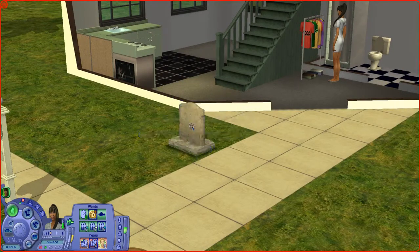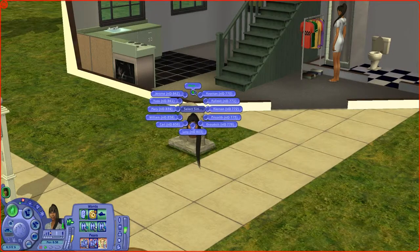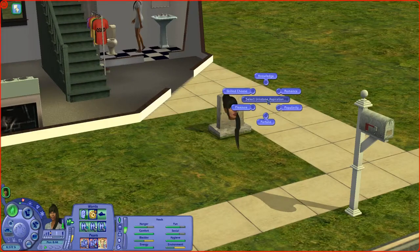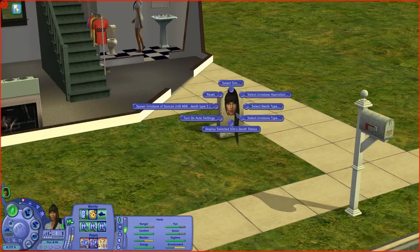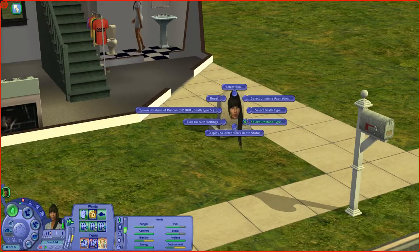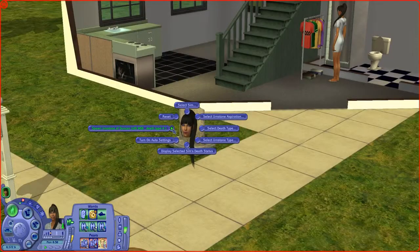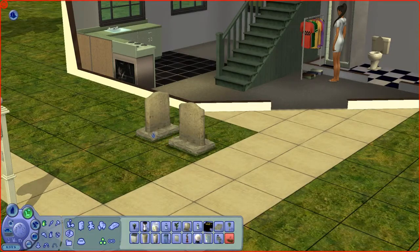For this option I will be recovering the grave of Duncan. After selecting him, I can choose how the grave and ghost will look like. I don't care about selecting Earnstone Aspiration because he was a kid, so it does not matter, but you can choose which aspiration he had. Then select a death type — for me it was disease. With Select Earnstone Type I could make his grave gold, but the default is normal, and that's how he died, so the grave will be normal. The last thing to do is just spawn his urnstone and it will appear on your lot.